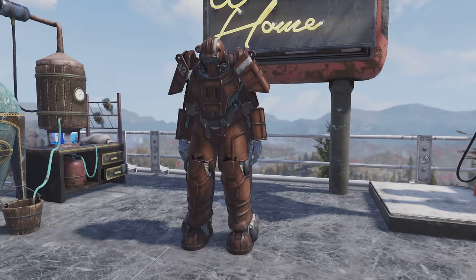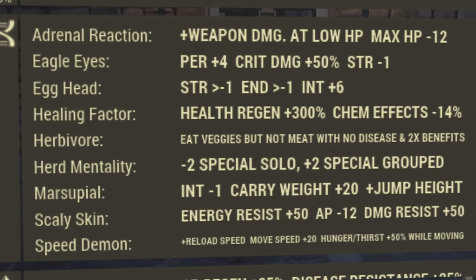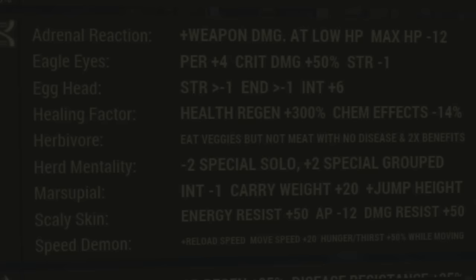You're also going to want to use power armor with this build to take advantage of the Stabilized perk card under Intelligence, especially if you're going for that bloodied gatling plasma. I recommend the Union or the T-65 as probably the best two power armors to go with. The mutations I'm using are adrenal reaction, healing factor, herbivore, company tea, herd mentality, marsupial, scaly skin, and speed demon.